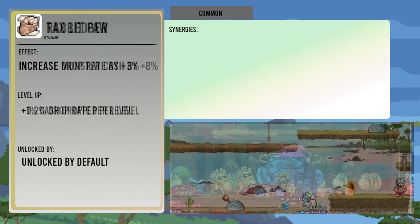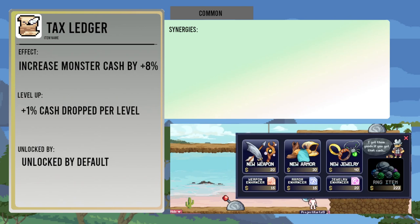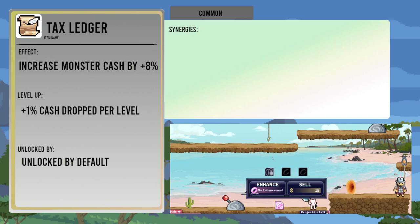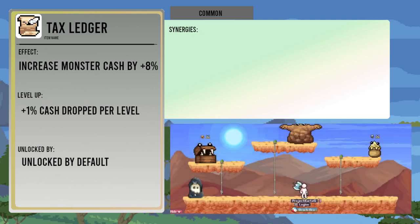Tax Ledger increases monster cash by eight percent, increasing by another one percent per level up. It's another item that doesn't interact much with other RNG items, bit of a honorable mention for the golden dice, but it helps you make more money, which lets you buy more stuff, which is usually RNG items.